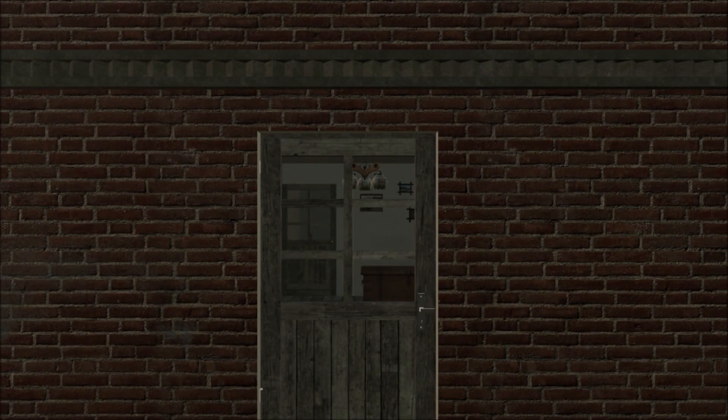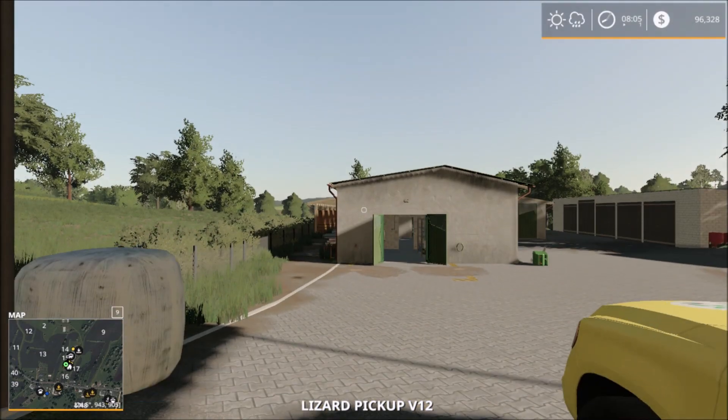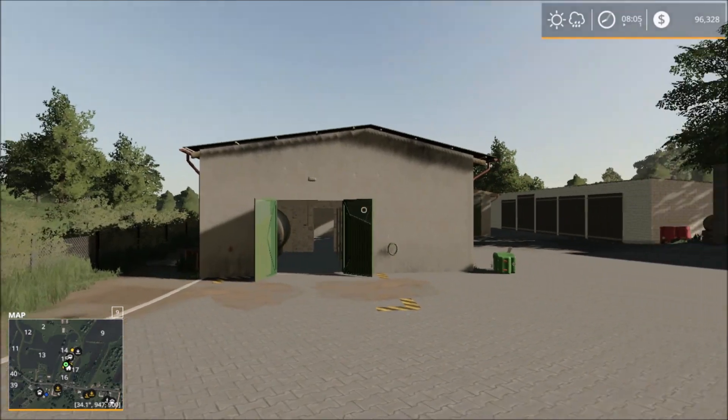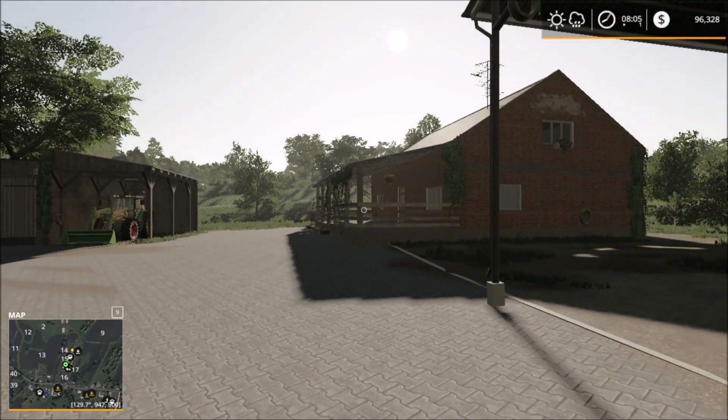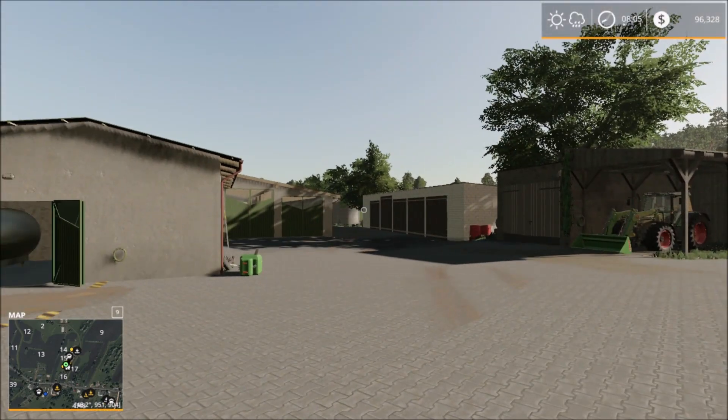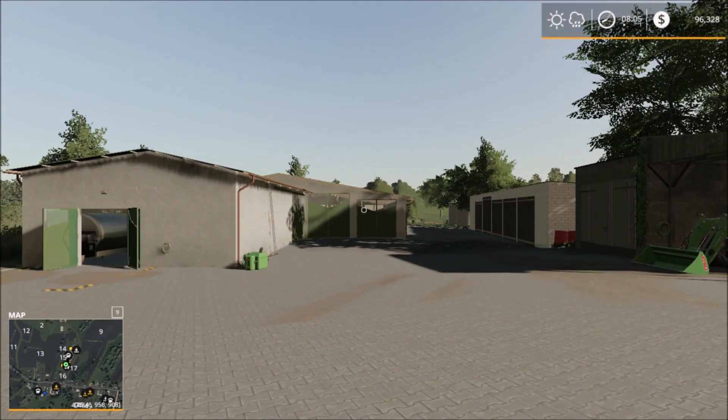We start off in the main house here. Here we are on the main farm. It's a nice farm — we have the main house, some parking sheds and the silo at the back. It looks like the cows are on the main farm.